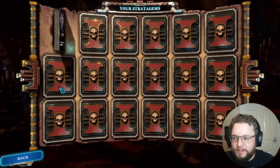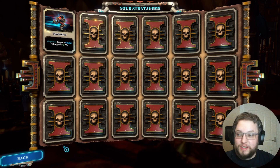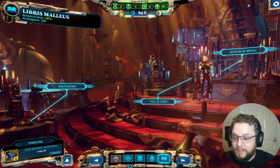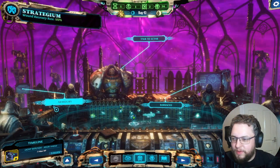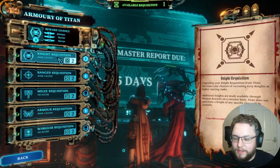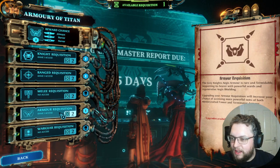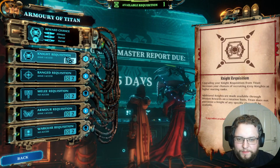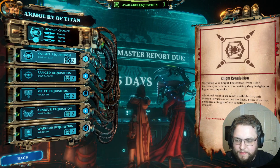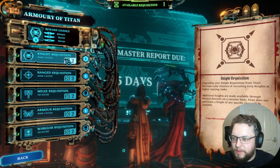Research — go ahead. Awesome! What are stratagems? Target a knight who gains plus two action points — I'm assuming it's something we can use in battle like cards, but I don't know how it actually functions. We've got our little armoury now. Next report is in 45 days — my goodness. We chose armour, ranged, and knights. Maybe we actually want some war gear but we can't change that yet.